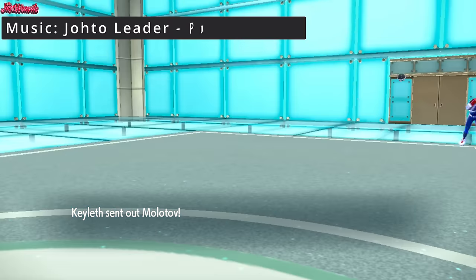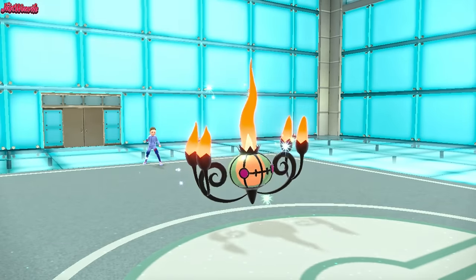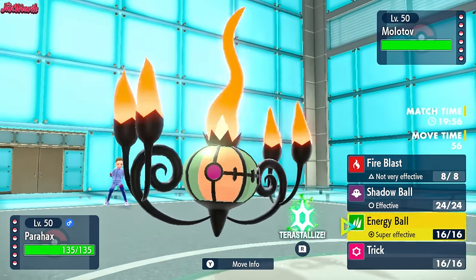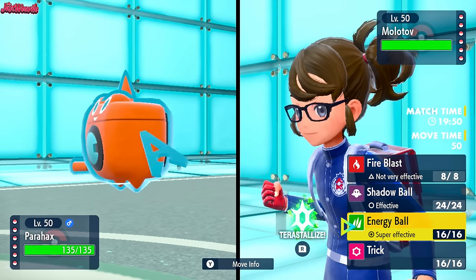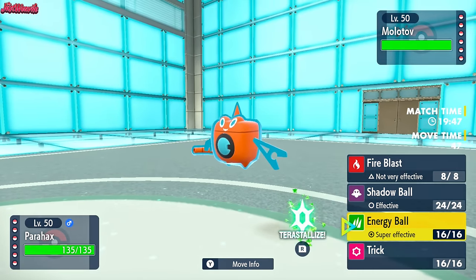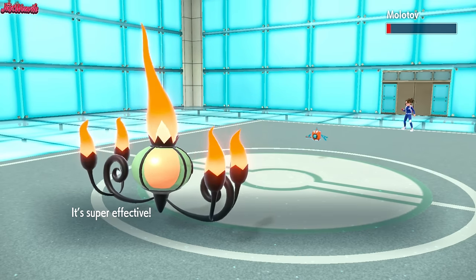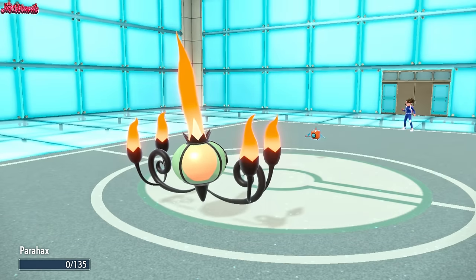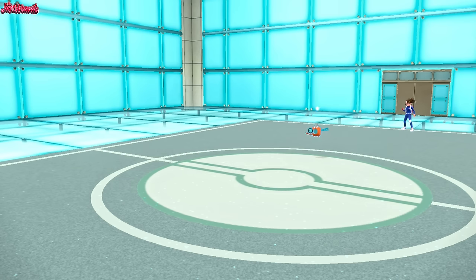They're going to lead off with Molotov, the Rotom-Wash, as we lead off with our Chandelure. Not the best matchup, but we could hit them with an Energy Ball. I'm pretty confident we can take a Hydro Pump from a Scarfed Rotom — if they are Scarfed, they should go down to the Energy Ball. I'll just go straight for the Energy Ball. It comes through — they're not Scarfed. It nearly takes them out as they go for Hydro Pump. That's going to take us out. They are Leftovers — so that's Chandelure gone. I should have Tera'd. I lost Chandelure straight away.